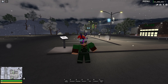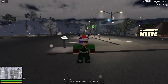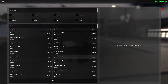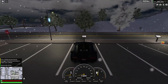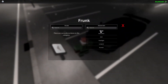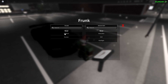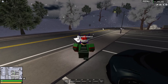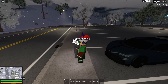Trunk UI improvements — ever got lost looking for items in your trunk? The trunk UI is now organized alphabetically and by category. You can search through your trunk to find items quicker. Don't forget, it's a frunk. That's actually really nice — there's a search bar as well. I hope we get a search bar for the car spawner too; that would be really good.